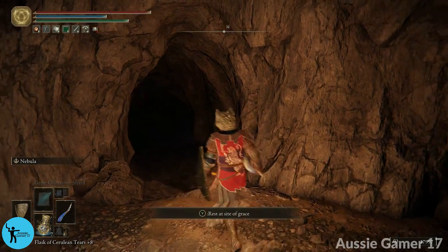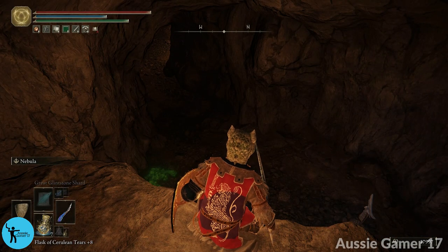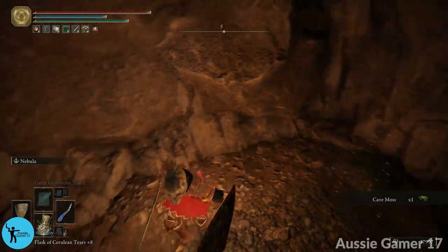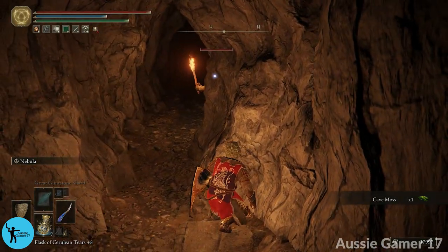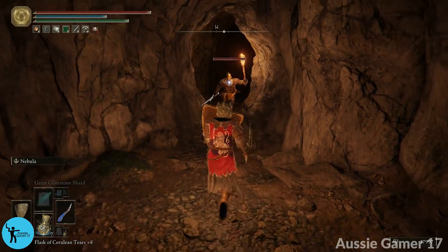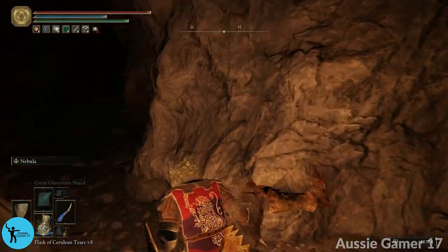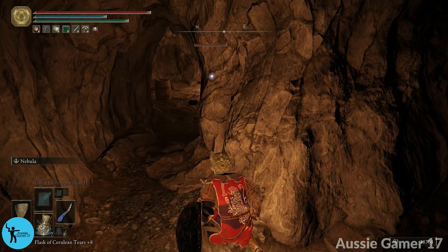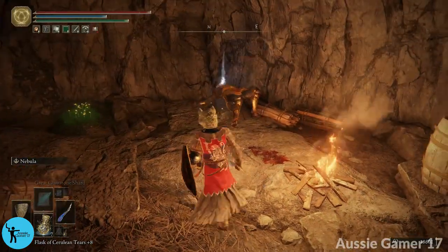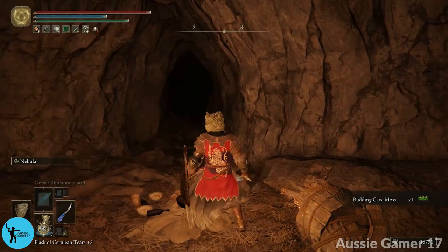Checking my notes — there are two normal guards as we head down. Crouch down, two guards off to the right. One turns toward me — I bait him out and counter, then finish him off. His friend around the corner may have heard, but I think we backed up far enough. Run in and do a charge attack on the second one. We grab a lord's sword and some budding cave moss, then head back out.